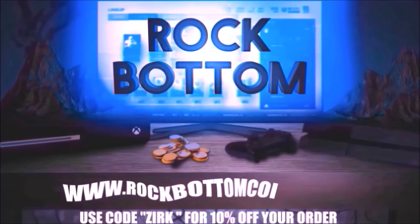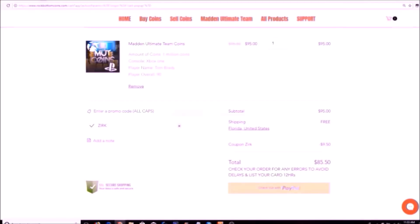Need some coins for that god squad you've always wanted? Check out rockbottomcoins.com for your one-stop shop of buying or selling coins and solo grinding services. Use code ZERK at checkout for 10% off your order.